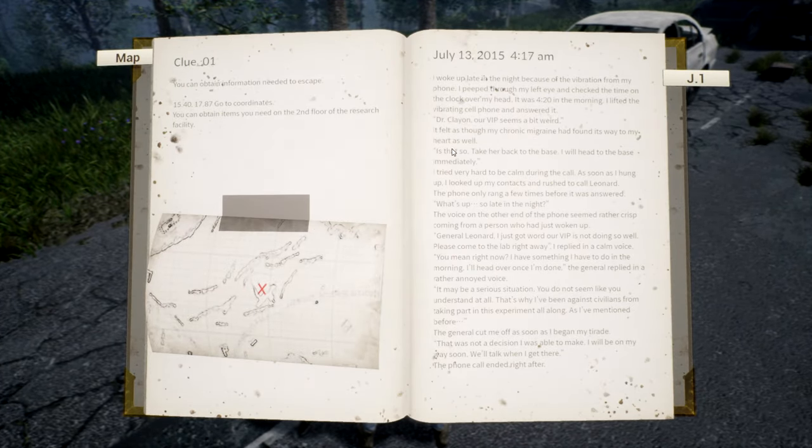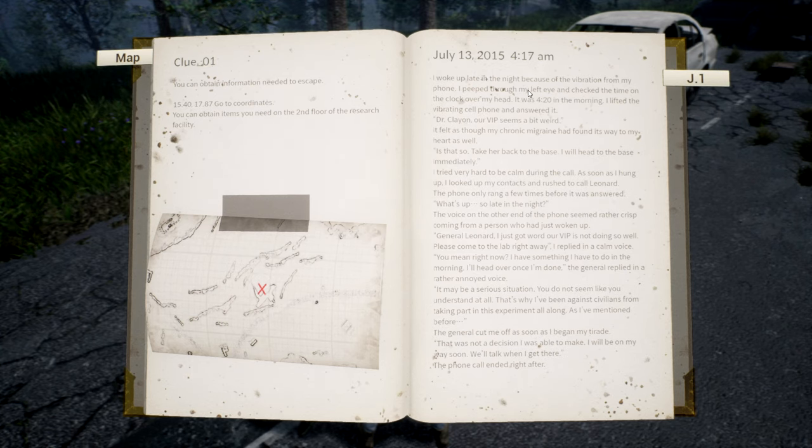So if we open the journal up, I'm not going to read the story background information — that's for you guys to read. The important thing here is clue number one: you can obtain information needed to escape at coordinates 15.40 by 17.87. You can obtain items you need on the second floor of the research facility.